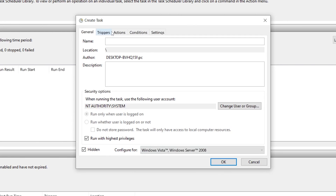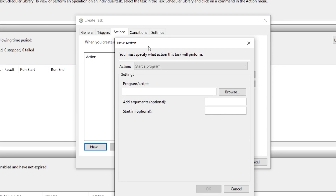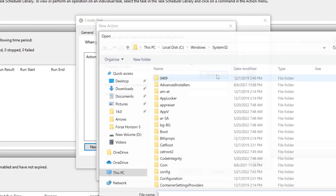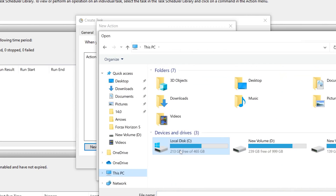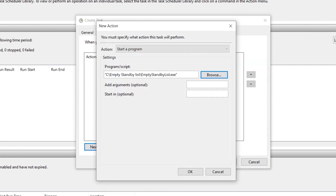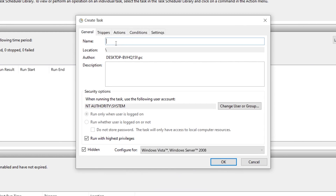Now go to the Actions tab and click New. Here you need to select your executable file — click Browse, open This PC, go to the C drive, open the folder, and select the application to set the path of the software. Click OK when done.